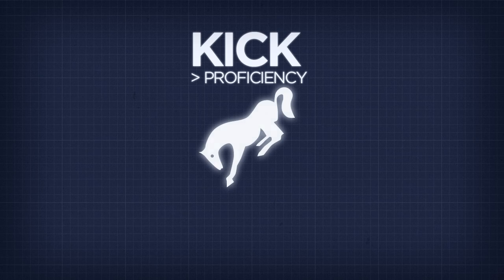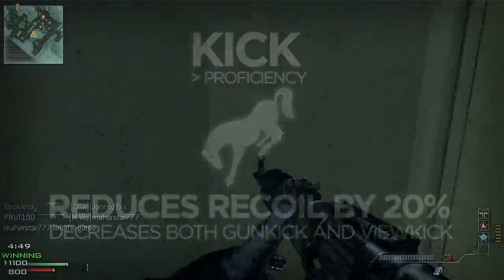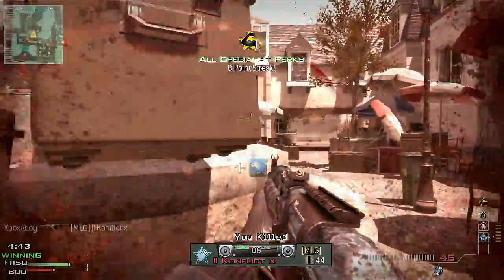Similarly beneficial to your weapon's performance is the kick proficiency. This will reduce both the amount of view kick and gun kick your weapon has by 20%. This will improve your accuracy when firing full-auto, and ultimately will lead to you landing more shots on target at a longer range.